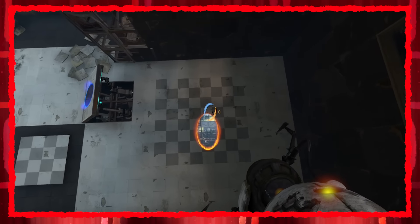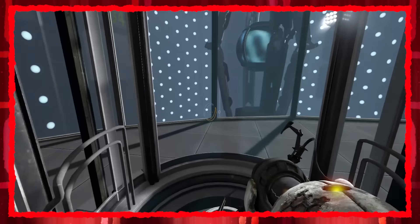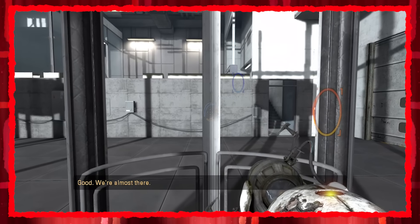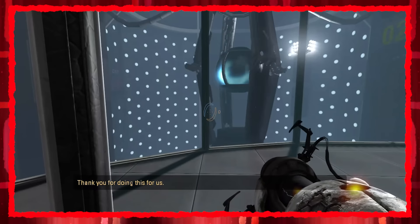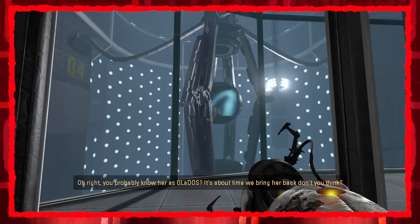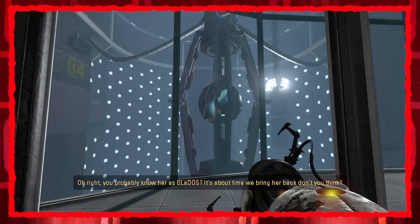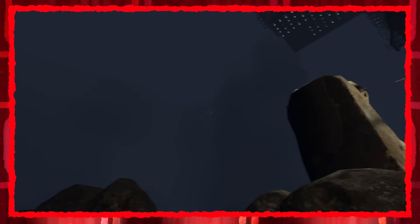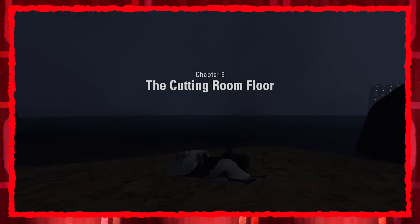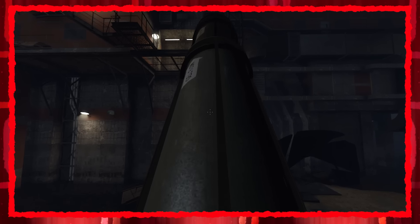While your portal gun needs to create holes in space-time to move matter, the Spire can instantaneously move matter from any point in space to another random location. After stepping into the Spire yourself, Sterling reveals that he wants to use the Spire to rebuild GLaDOS. You probably know her as GLaDOS — it's about time we bring her back. You are accidentally teleported back to the bottom of the facility. After you wake up, your portal gun is completely destroyed, and you begin making your way through the sealed-off testing shafts we saw in Portal 2.